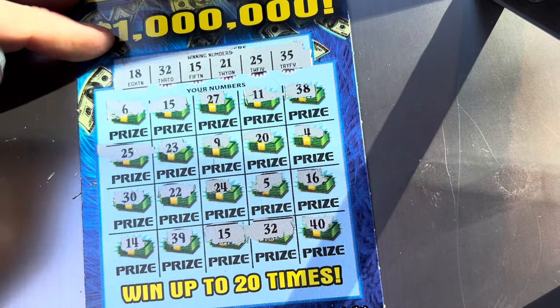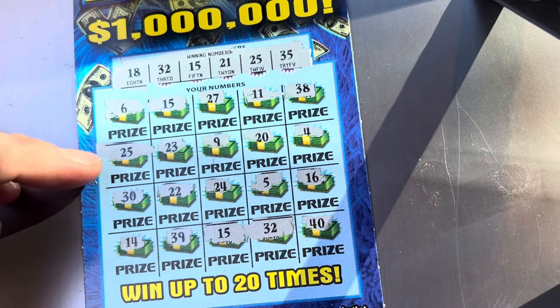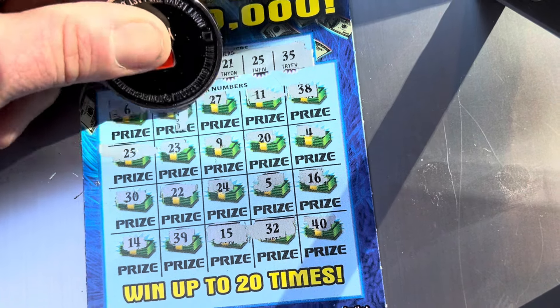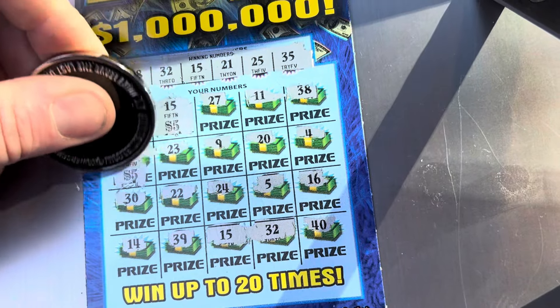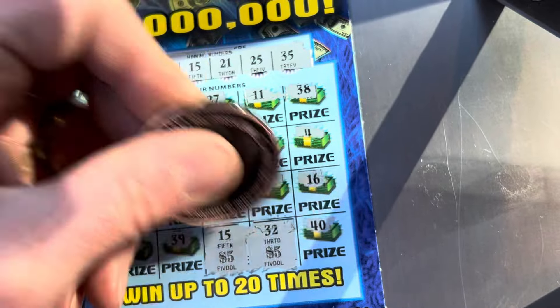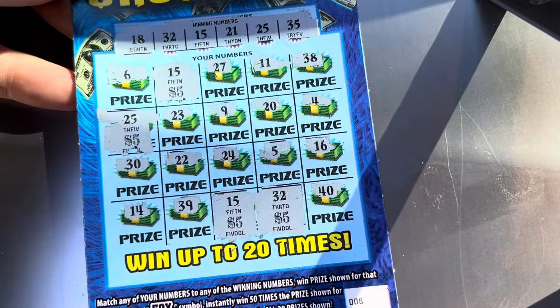All right, so we've got four matches — a 15, 25, 15, and 32. That's a nice little double up — $20. I will take it. All right, next up we've got the Millionaire Jumbo Bucks.